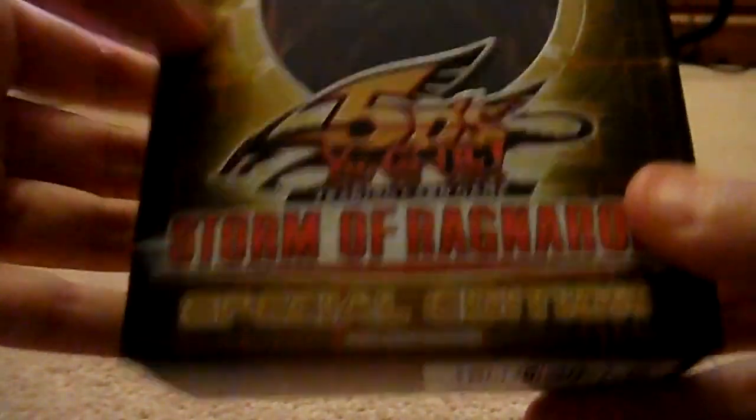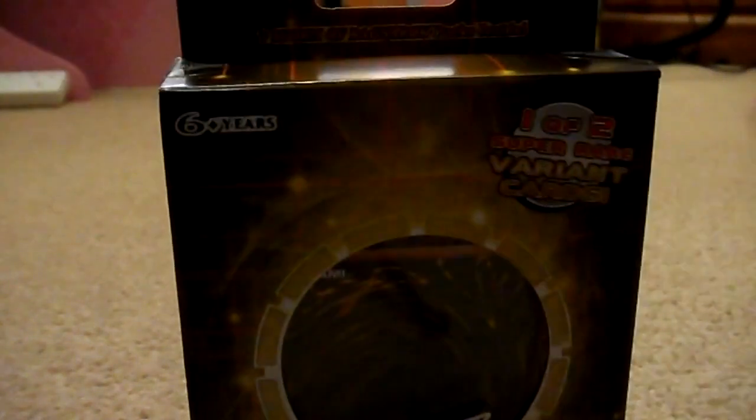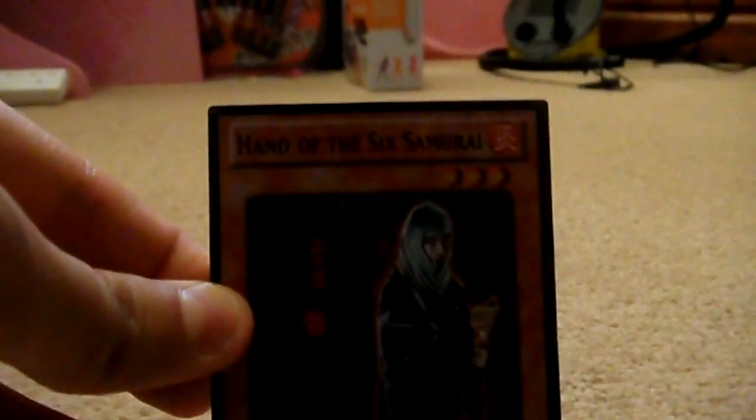Hello guys, welcome to my Storm of Ragnarok Special Edition. This comes with either Light and Darkness Dragon or Hand of the Six Samurai. I wanted a Light and Darkness Dragon, but I had to open this box in front of my dad as he gave it to me, so I pulled a Hand of the Six Samurai. Oh well.